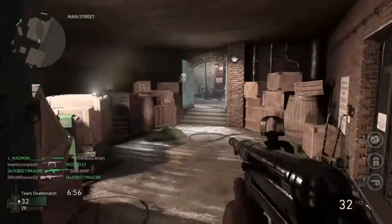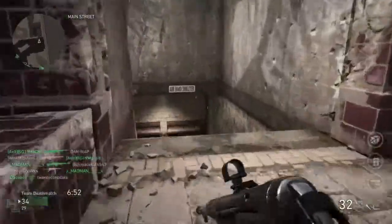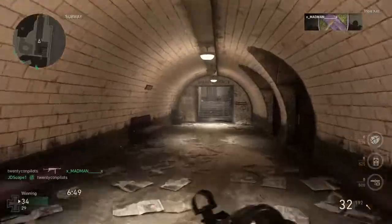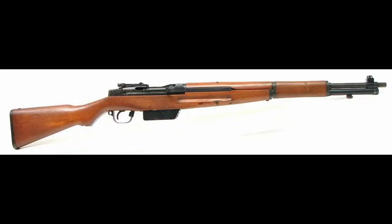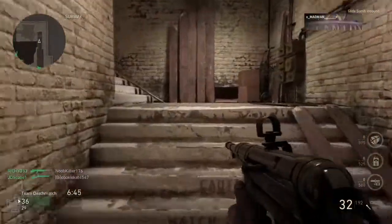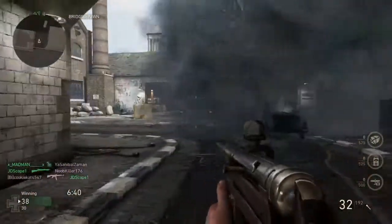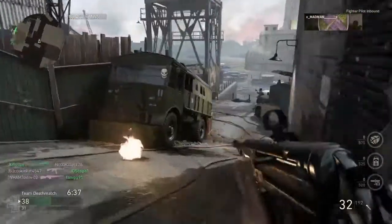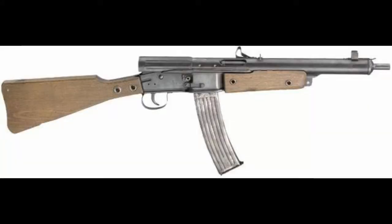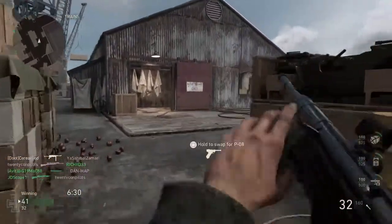First up, the Gewehr 43 — a semi-auto German full-size rifle created to replace the bolt-action for the main infantry. Next up, the Type 5 — also known as the Type 4 — a very rare gun with only about 250 made for trials. It was basically just a Japanese M1 Garand. Up next, the Volkssturmgewehr — pretty much just an STG 44 but a much cheaper, easier gun to make — a last-ditch effort for the German army near the end of the war.